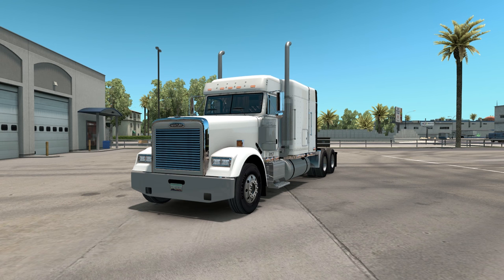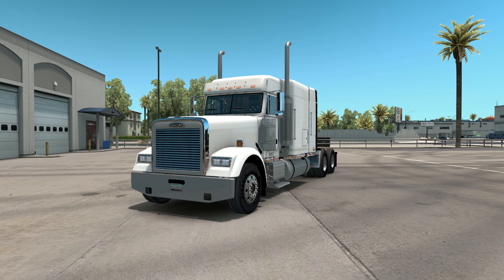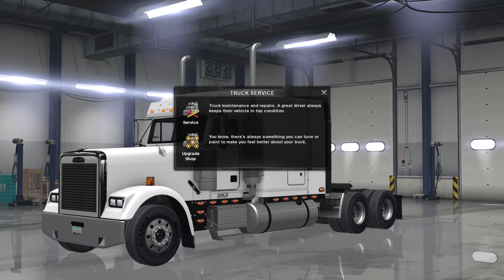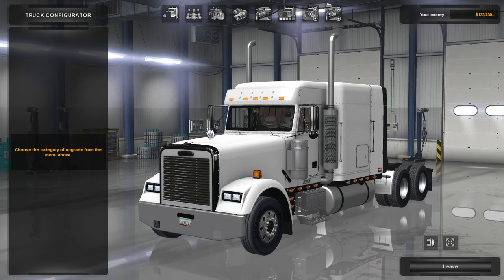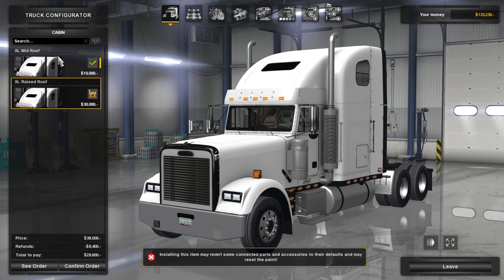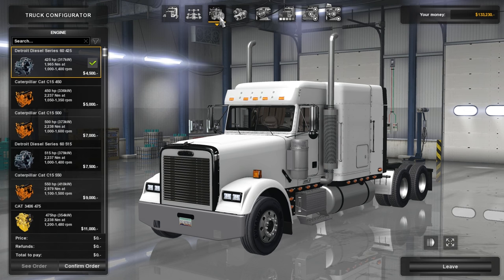We are here at the Kenworth dealership — I think in LA? No, we're in Phoenix. Let's hit Enter and go into the upgrade shop. I'm thinking we're just going to roll with a flat top on this. Since we did the conventional, you can do an Excel raised roof, but we're going to go with flat top since I've never used that on the Freightliner XL.